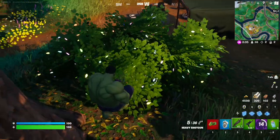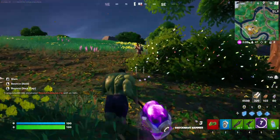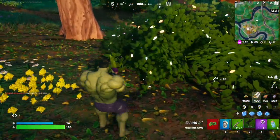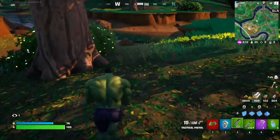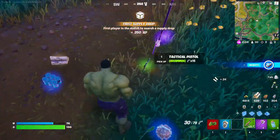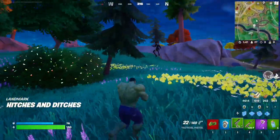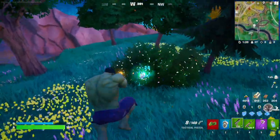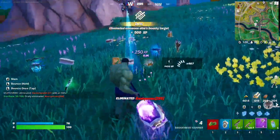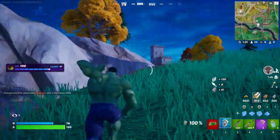Oh, someone in the bush — got him. I'm a little scared to use this heavy shotgun, so I think I'm going to take the attack pistol and the green scar. Okay, launch pad and another shockwave hammer. Oh, got someone there — tracking shields, hit him once, twice, and smash! Let's go! Our fourth elimination with Hulk.